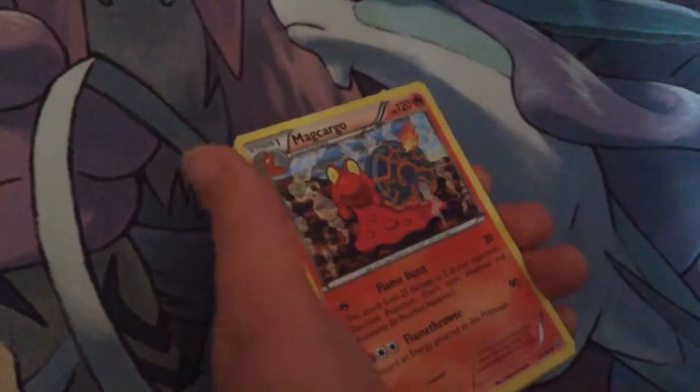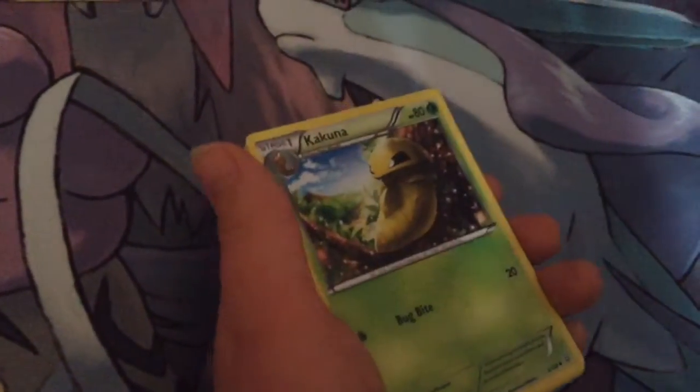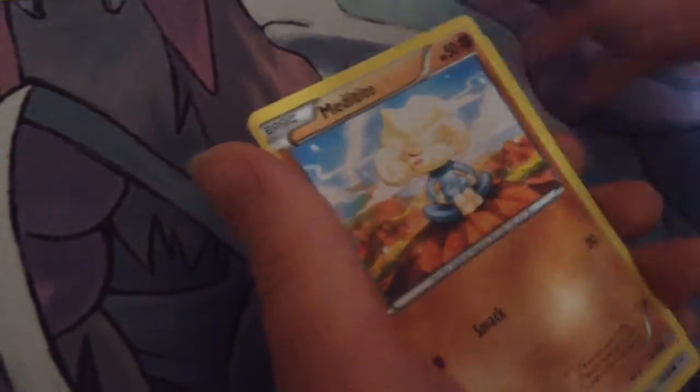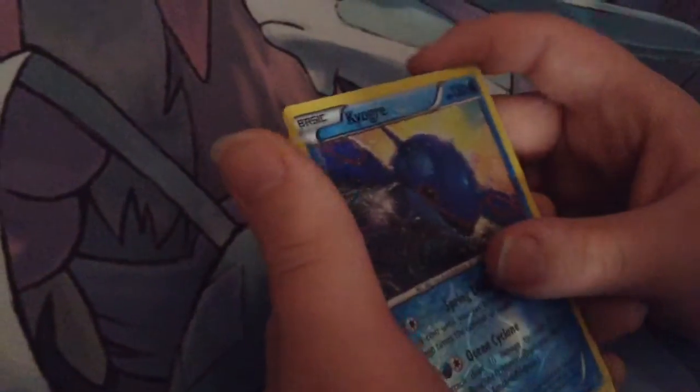So this is pack 28, and I got a Nita Queen, a Marcona, a Kangaroo, a Low Toad, a Metatype, a Bidoof, a Horsea, a Chinkoo — oh! A Kyogre, and an Urza.